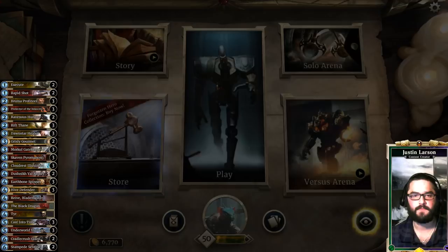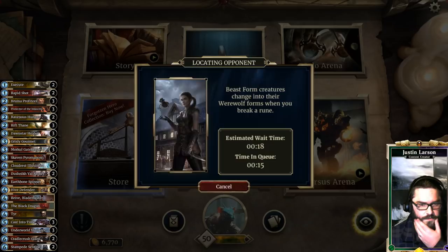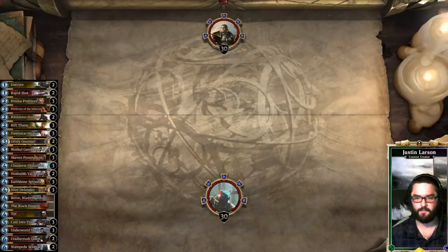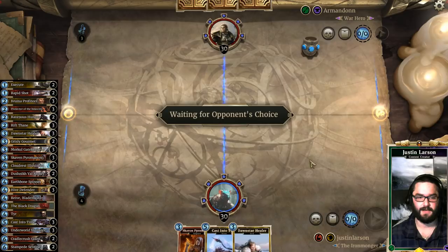Back for one last game with Midrange Lifegain Crusader. We've been doing really well — I think we've lost two and won eight or nine at this point. I do kind of miss the Prophecy on Piercing Javelin. I think Casting at a Time generally is where we want to be, but I could be mistaken — that might be a poor choice on my part. Our opponent is Armandon the War Hero, playing Scout. It blows my mind when people continue to play Scout. We don't need Ravenous Hunger in this matchup — deck's not particularly well-suited for playing against Scout, actually.